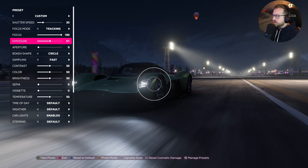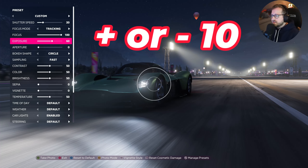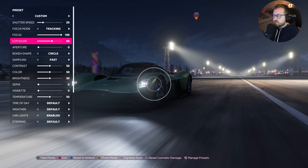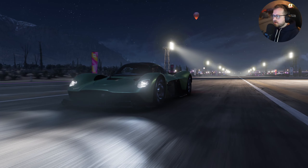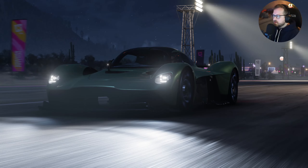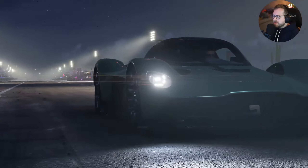Every once in a while on a nighttime shot like this, I will turn my exposure up to the highest I'll usually go is 60. I do most of my color editing in Lightroom. But if I'm completely honest, if you're taking a picture and you don't turn the exposure up before you take it into editing, you cannot edit what is not there. Now we can see pretty much all the details of the car. Even underneath the front bumper is pretty dark - maybe we could go to 65, but that is going to start to really mess with that color.